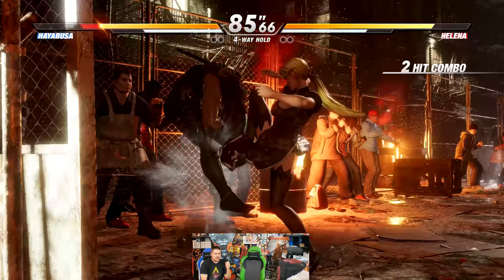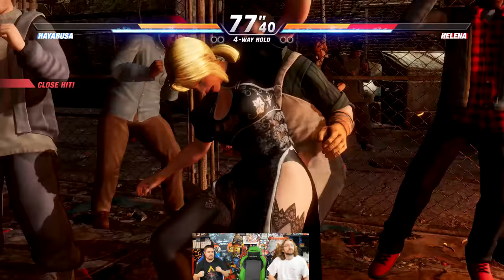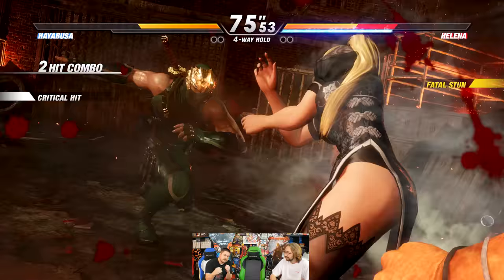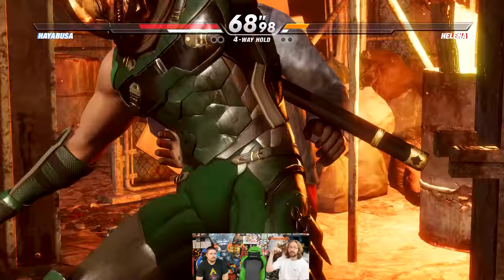The only way to counter the special button, or the big special hit, is with back special. So if you think someone's about to use the special zoom-in punch thing, you can counter that by pressing back, but you've got to have the meter for it. So once you have meter you can get a ton of damage, but if the other person has meter they can essentially stop you in your tracks.